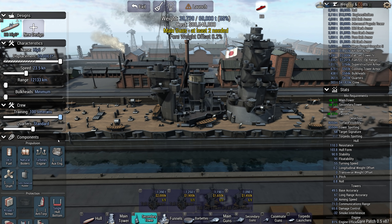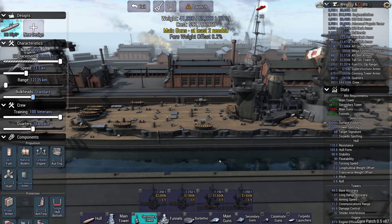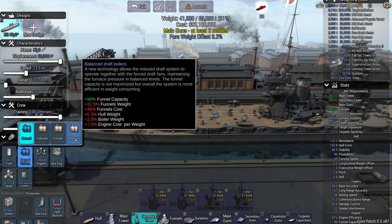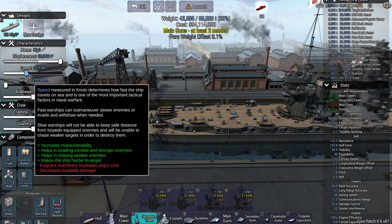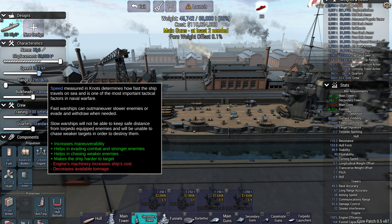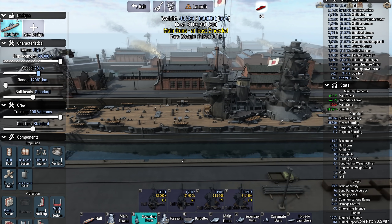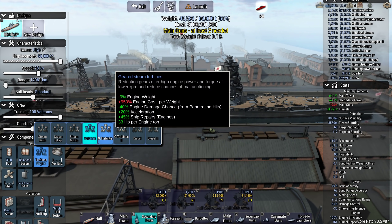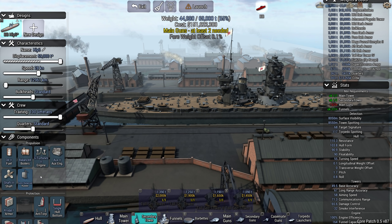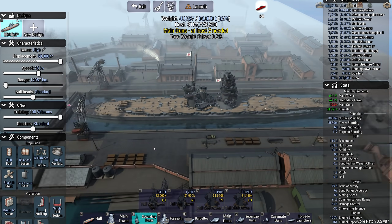I'm going to go for a super veteran crew, standard bulkheads, and minimum range — there's no requirement to have a lot of range on this. We can't go very fast on a natural boiler, but how about a balanced boiler? 28 knots for a big ship like that, that's not bad. WC turbines, diesel and a propeller shaft.